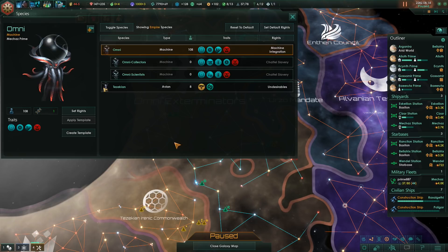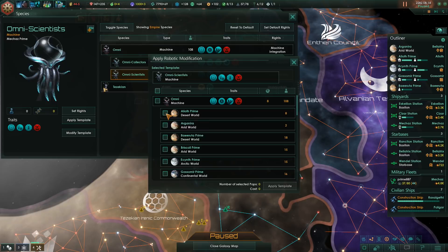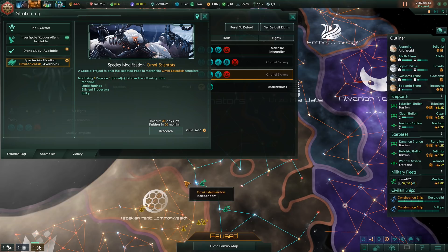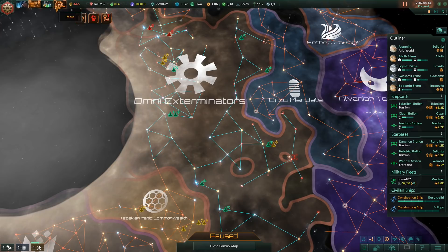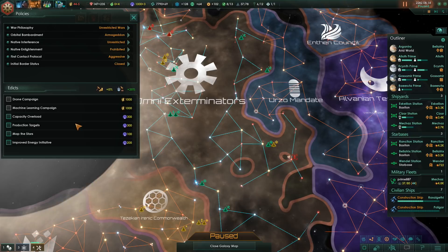Now we can apply this template to Alioth, for example. It will cost us engineering to convert them, so I don't want to convert everything all at the same time. But we will definitely convert everything on Alioth. And since we are still losing energy, I think I'm just going to use the edict, especially since I'm capped on influence anyway - we might as well spend it for capacity overload.